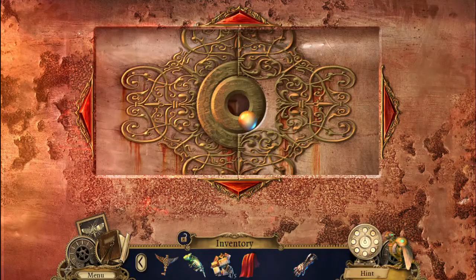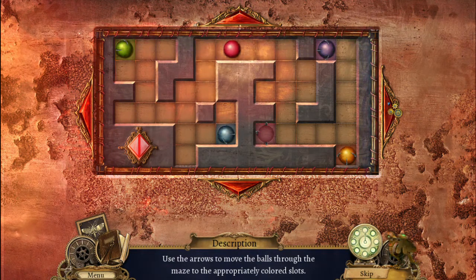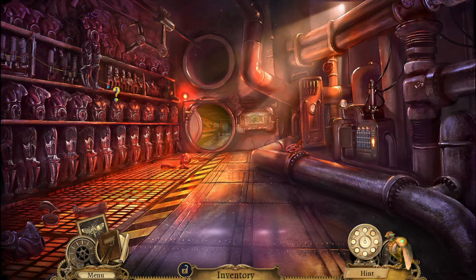Now we can look at this. Use the arrows to move the balls through the maze to the appropriately colored slots. That took much longer than expected. Golem factory — okay, I have to look at that.